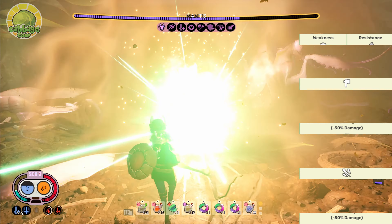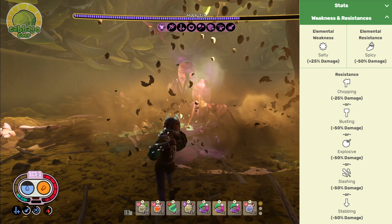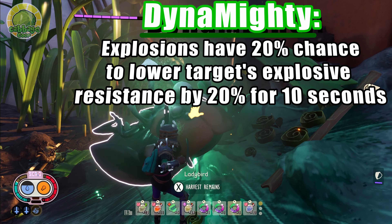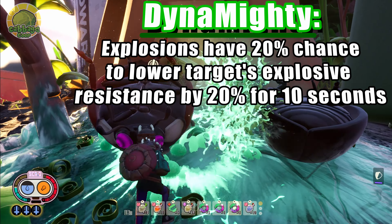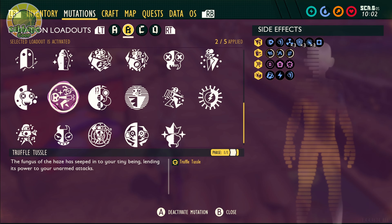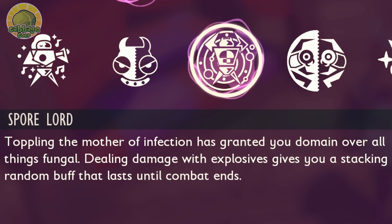You might be thinking bosses have super high explosive resistance. That's right, but the sleek perk, Dynamitey, causes our explosions to reduce the enemy's explosive resistance by 20%. Screw you, resistances. It doesn't stop there, though. We get even more benefits from this armor set thanks to the mutation, Sporelord.